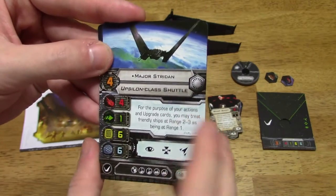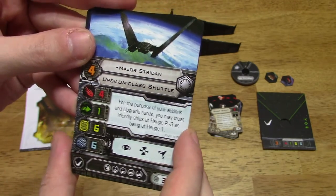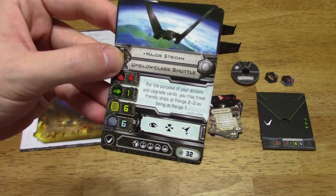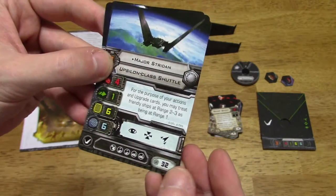You've got Major Strident, pilot skill 4. For the purpose of your actions and upgrade cards, you may treat friendly ships at range 2 to 3 as being at range 1. That's kind of nice — it's a nice little support ship. You don't have to be at a particular range in order to make use of certain upgrade cards. Cost of 32.